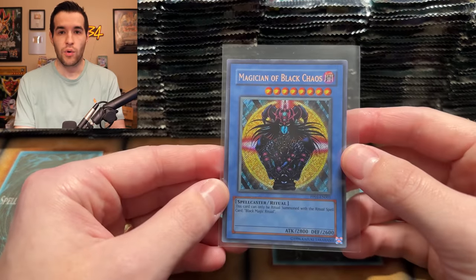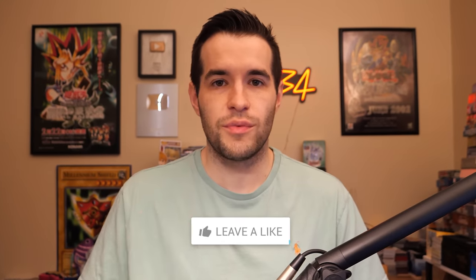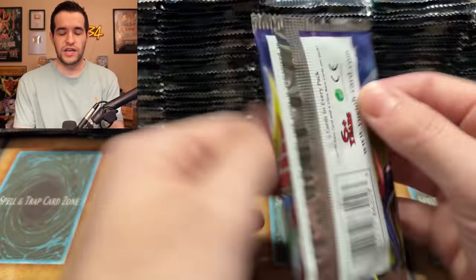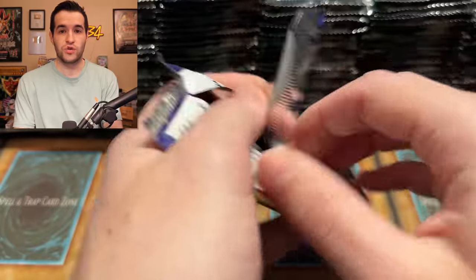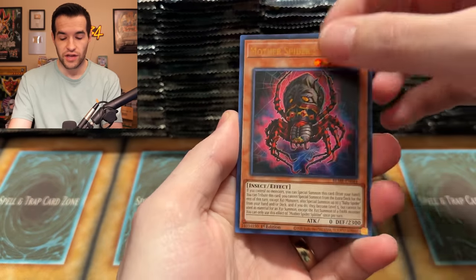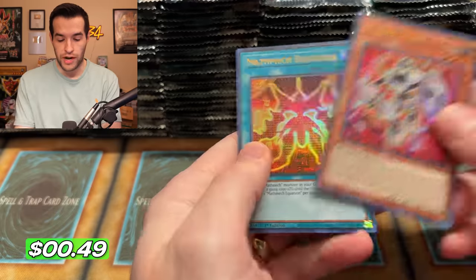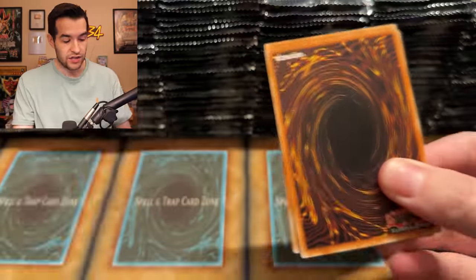Before we get into it, we do have a giveaway. I'll be giving away this Secret Rare premium pack one Magician of Black Chaos - an original 2008 card. Just like the video, be subscribed with notifications on, and let me know down below your favorite 25th Anniversary Rare in this set - there's like 20 to choose from. Also, if you want to check out my code with Sascy Auto down below, use code 'Ruxen Legend' to get five percent off your order.